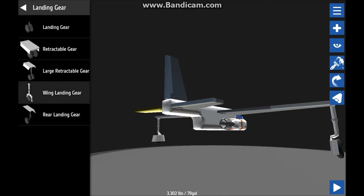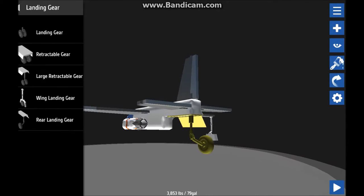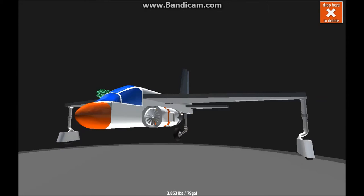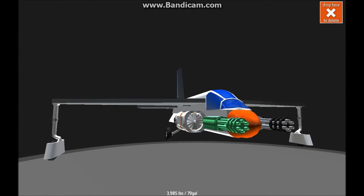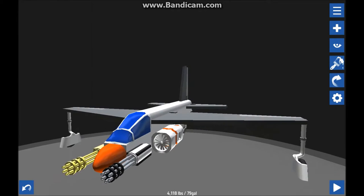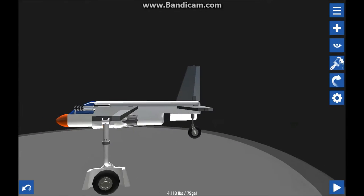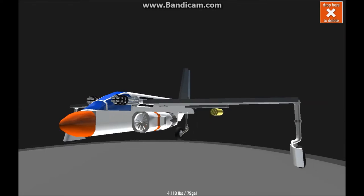We gotta get some rear landing gear, and I think that's it for now. Let's add some weapons — we're going to add miniguns to the side, like that. You know what, I realized this might not work; there might be too much weight on the front. We'll do this — and it still might be too much weight but we'll see. Then we can get some rocket pods.